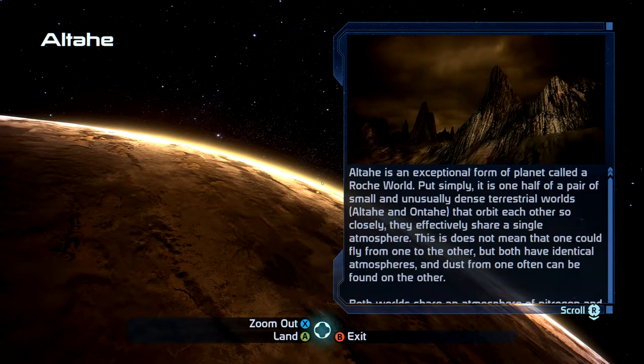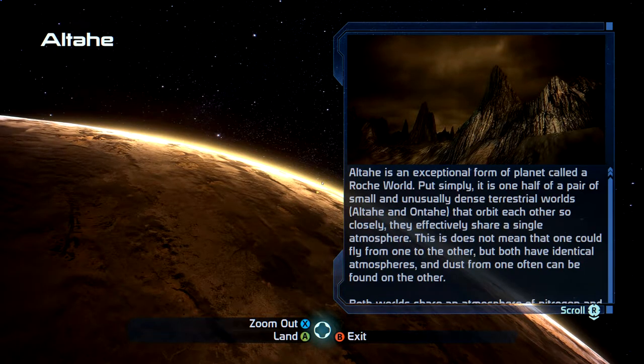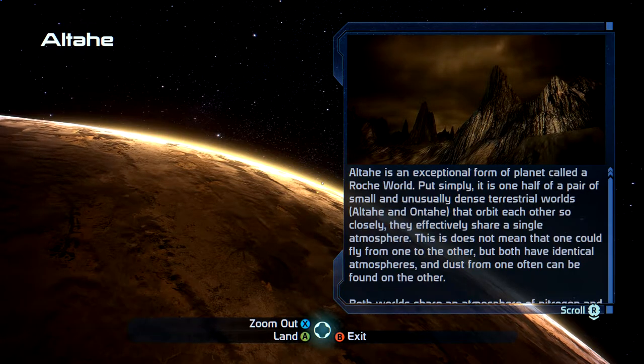Welcome back to Mass Effect. Hill here, and we're on board the bridge of the Normandy, about to land on the planet Al-Tahee.